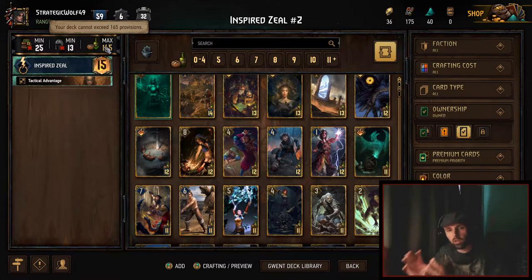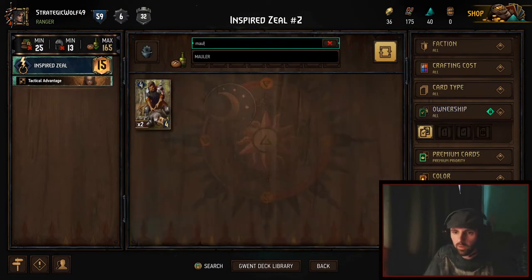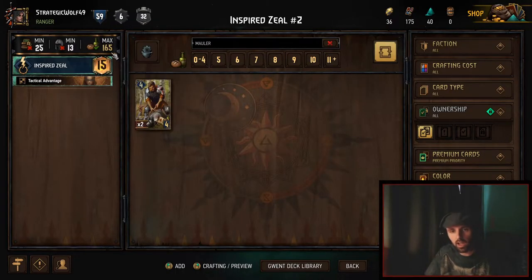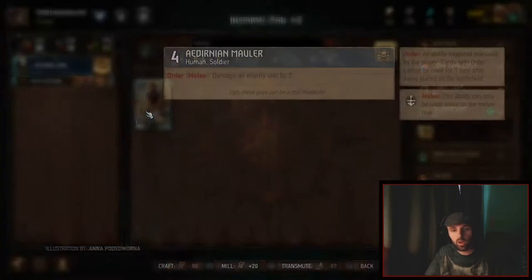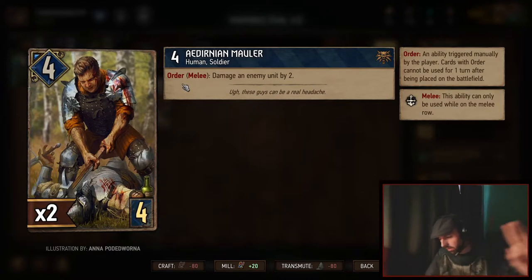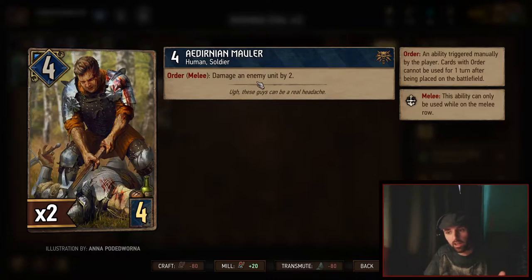Before we build a deck, I'm going to talk about card value. Card value is how many points a card will get you for its provision cost. I'm going to show some examples with specific cards you'll probably get as a beginner fairly early. So if I look at Mauler — Mauler is a four provision card. If we put this card in our deck, we go down to 161. This costs us four provisions and gives us four points. However, it has an order ability.